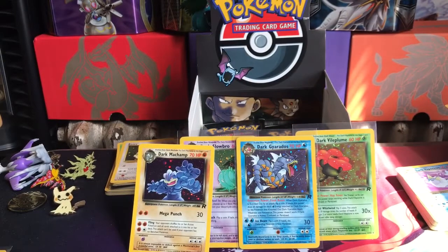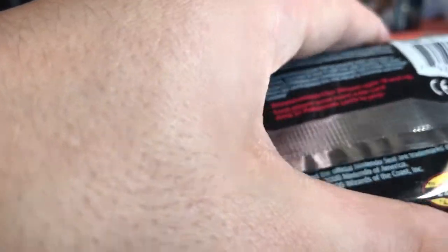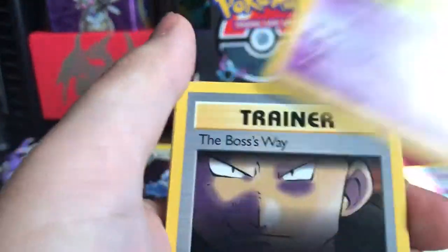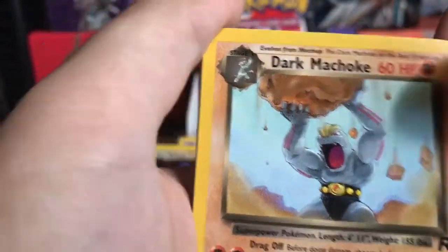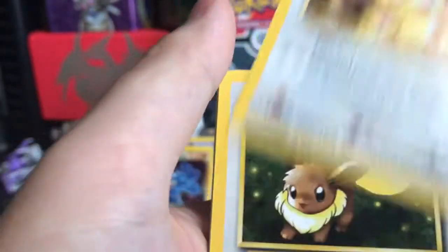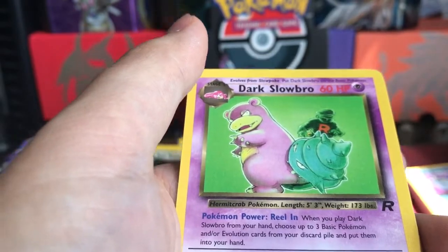Oh my god, these packs are like child-proof, I swear. I'm doing this for you guys so I can send you guys some stuff. If I do send you guys some stuff, we'll put it on your channel too if you can, so all the people can see what you got. We have a Dark Kadabra, The Boss's Way, Dark Machoke, a Koffing, a Rattata, Goop Gas Attack, a Meowth, an Eevee, a Zubat, an Oddish, and a Dark Slowbro non-holo rare.